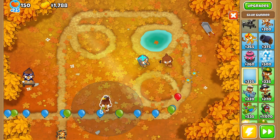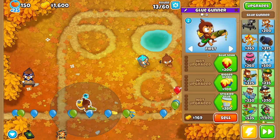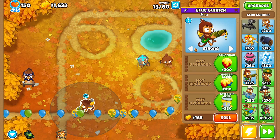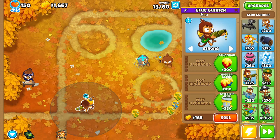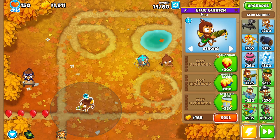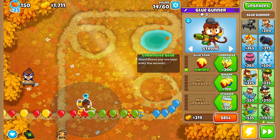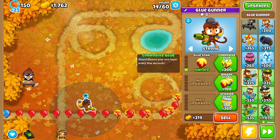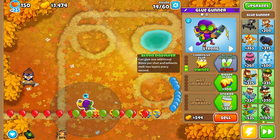I'm going to place another tower I've never used in my other videos - it is a glue gunner. It basically slows balloons down by soaking them in glue. I'll upgrade this to glue soak, which basically coats all of the children inside, and I can also make it corrosive glue that pops every few seconds.